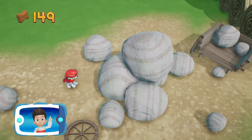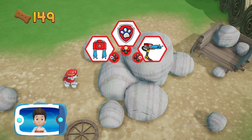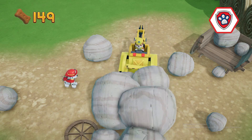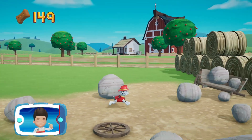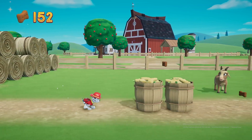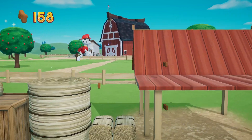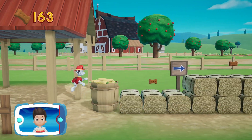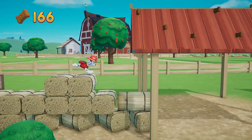These rocks are blocking the path. We need Rubble to use his digger to move them. Choose which one. Find and collect all the pup treats that you can.